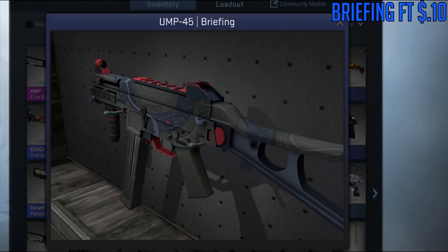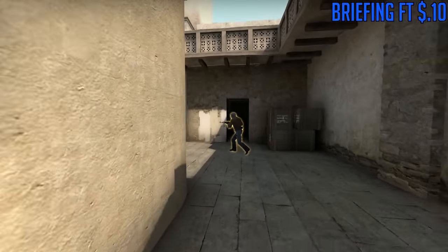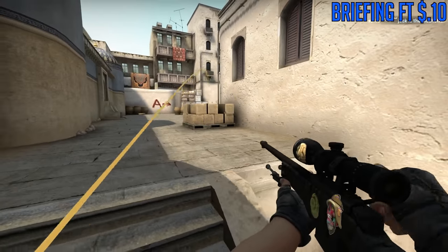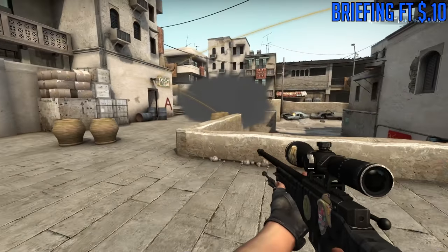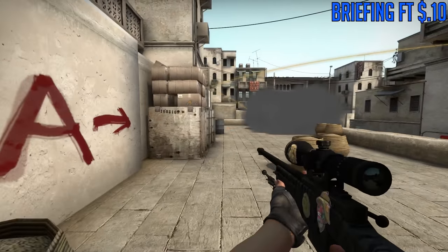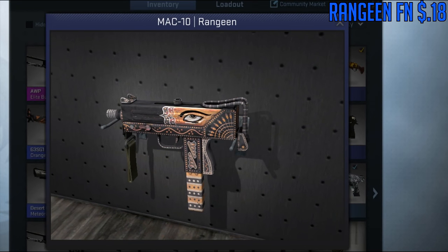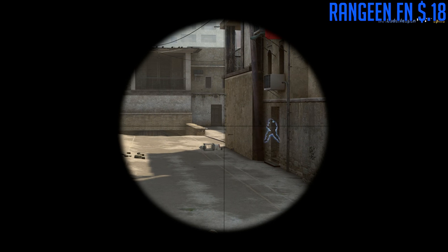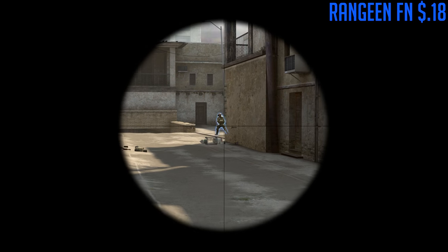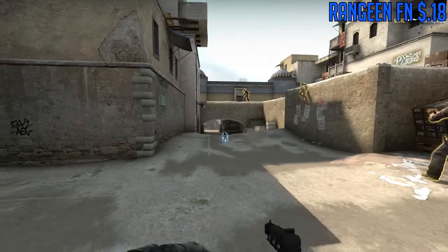For the UMP, we're going to be going with the Briefing, which is one of the newer skins. The red and blue design goes really well together — I have it and I really do like it, it's quite clean and the colors match up well. Lastly for the MAC-10, we're going to be going with the Rangeen. It has a very cool design — it looks like something you'd see in a museum, like some historical artwork or architecture. It's really cheap and a really good MAC-10 skin.